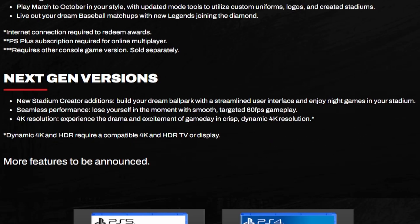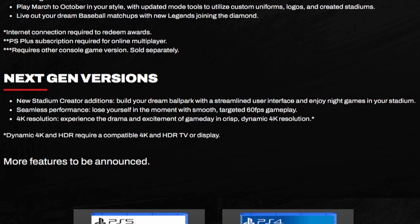Next-gen stuff: the stadium creator now lets you make night games instead of just day games like last year. Performance-wise, you get 60 FPS and 4K resolution — they want everything to look as nice and clean as possible. More features are still to be announced, so they're saving some things for later. Hopefully we'll get some more info on franchise mode — that's one of the modes I'm really hoping they give us something with.